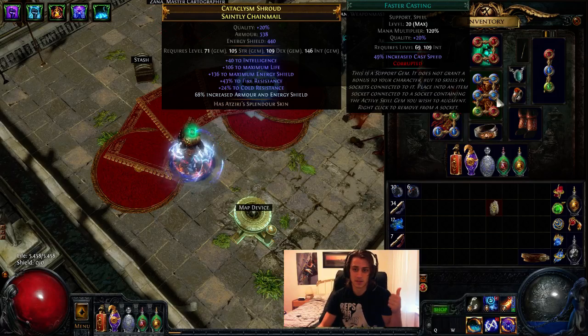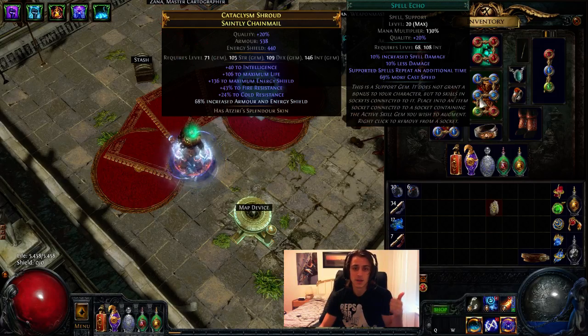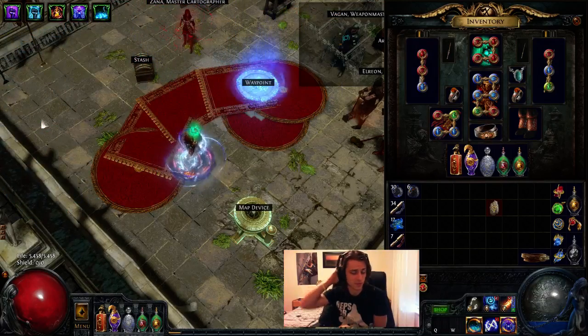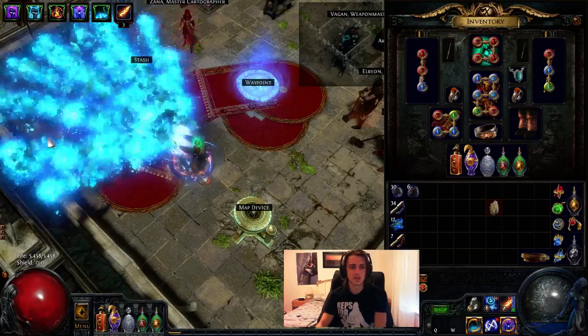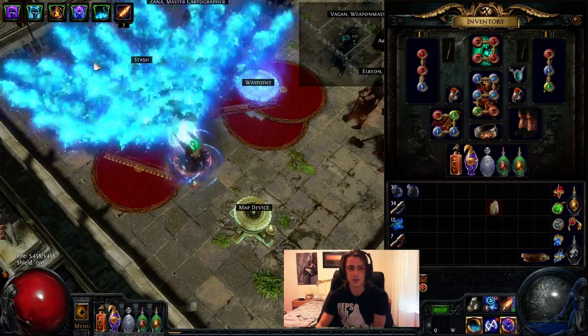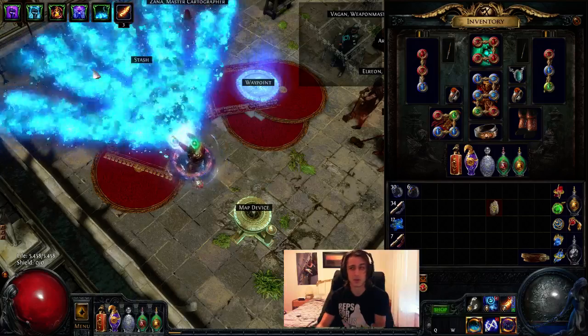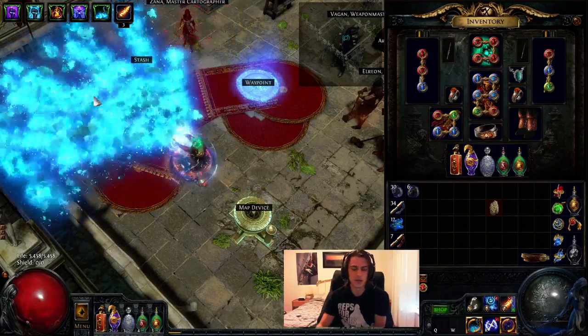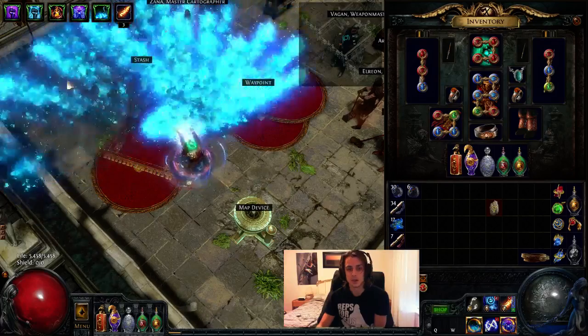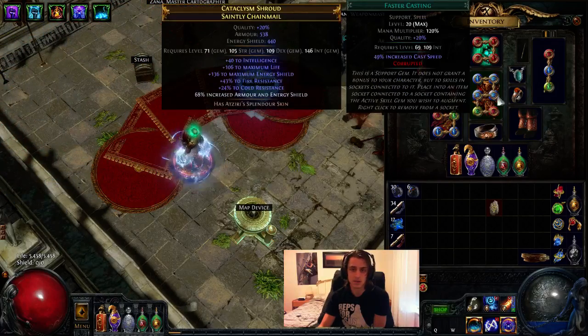Faster casting at 20-20 is very important, and spell echo at 20-20 is pretty important as well. Incinerate goes through several phases: when you first start casting it, it's at zero stacks, then it builds up to 1, 2, then 3. At the third stage it does 300% more damage, which means you want to hit that as soon as possible. The more cast speed you have, the faster you'll hit that stage and the more damage you'll do. So faster casting and spell echo are pretty important, as is stacking a lot of cast speed.